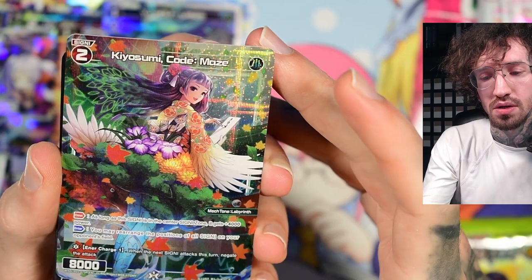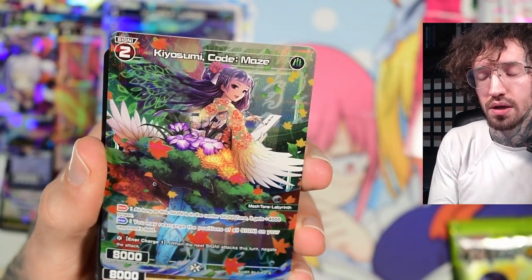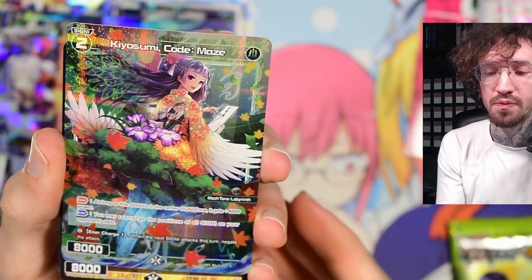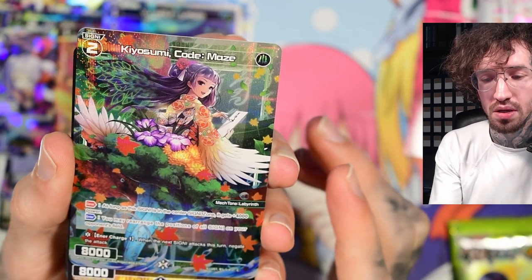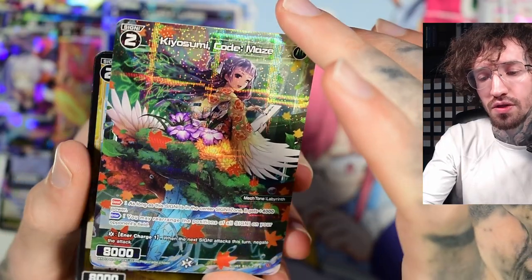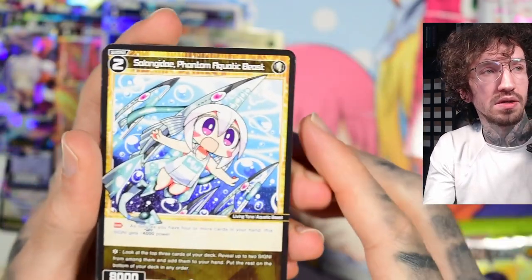As long as the signi is in the center signi zone, it gets plus 4000. She's a 12K level two signi. You may rearrange the positions — cards like this can be awkward because sometimes you've already developed your board, but when she enters the field you can rearrange the positions. She sounds quite okayish or more than okayish, and the life cloth effect is not bad either: inner charge one and a negate effect — when the next signi attacks, negate the attack. I can see her seeing play.